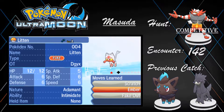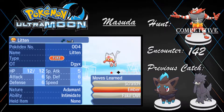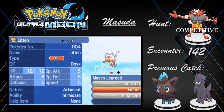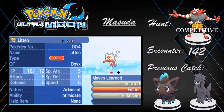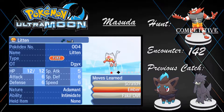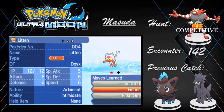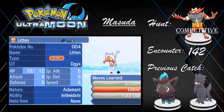Yes! Intimidate! Oh my god! We got the shiny Litten with the hidden ability. Oh my god! Now let's check out its IVs — I'm not too worried about IVs because I can just bottle cap it.